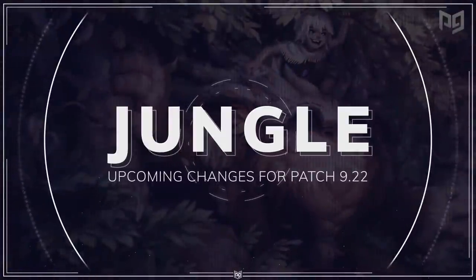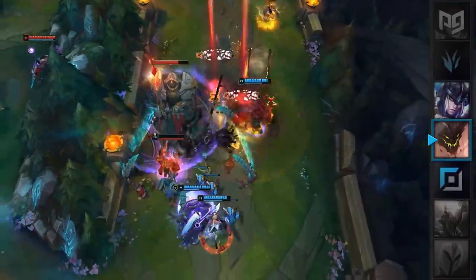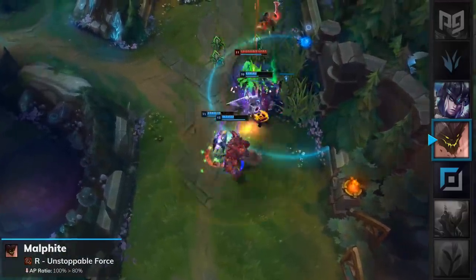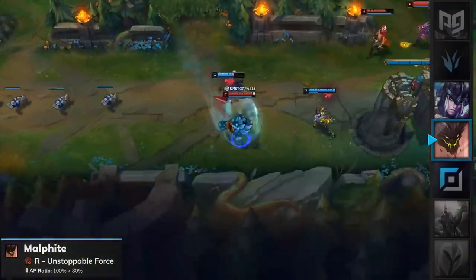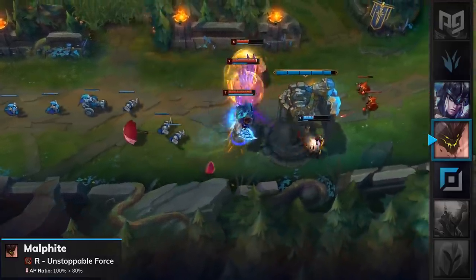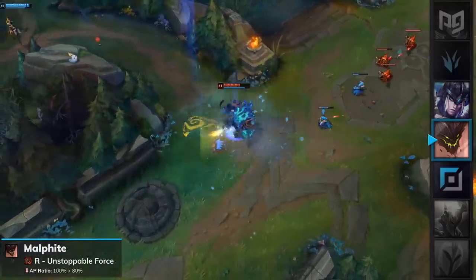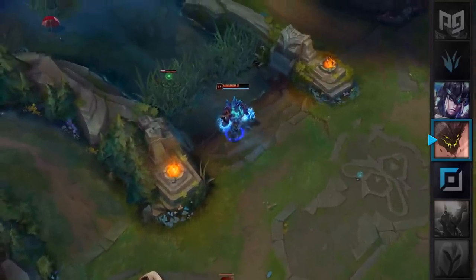Now let's move on to the jungle. Surprisingly, AP Malphite has actually been an OP pick in the jungle recently and is receiving some nerfs in patch 9.22. His ultimate, Unstoppable Force, will have its AP ratio nerfed significantly from 100% to 80%. This is a huge damage nerf to the full AP build and will drop AP Malphite from an A tier pick to around B or even C tier. However, Malphite's full tank build for the top lane will remain almost unaffected, so you can continue playing his standard route.